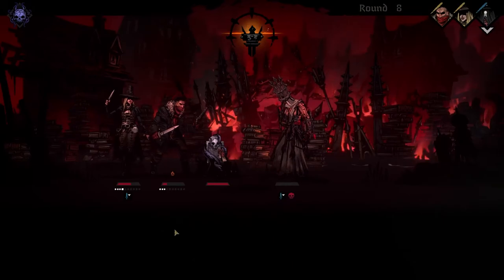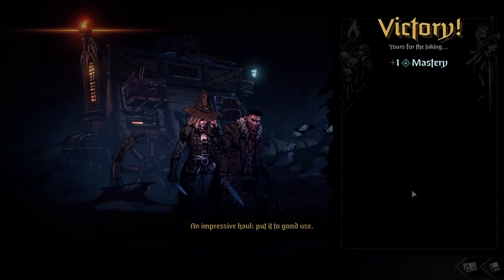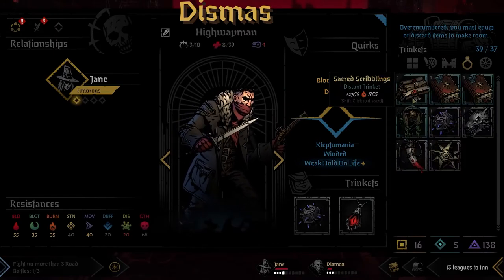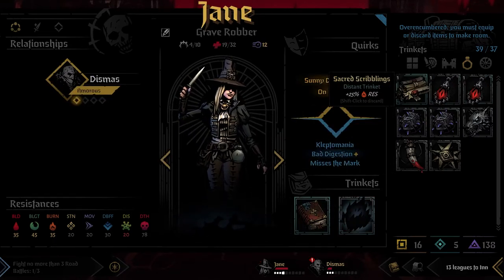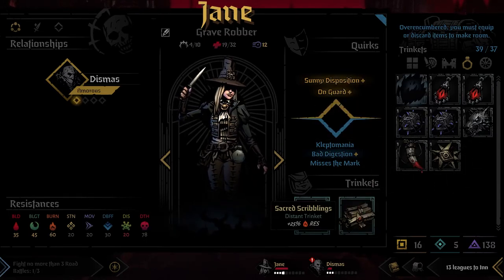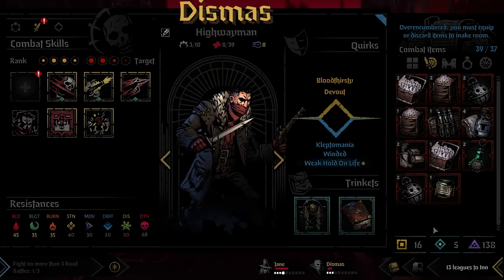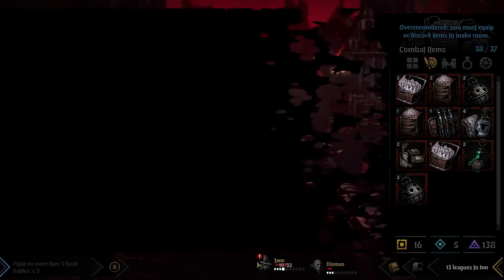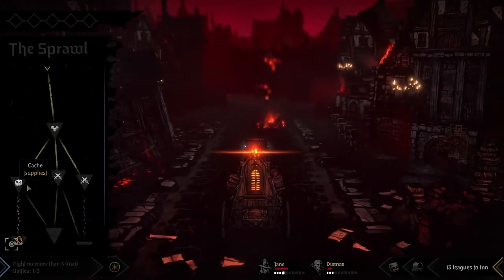Jane can hold her own, but Dismas — an impressive haul, put it to good use. This is going to be in a bit of a tough position. First of all I want to check out my trinkets. You can take the plus four speed and the combat start bonus, and you can take the plus four speed as well. And then Dismas, you can take the plus 25 fire resistance. Oh my god, this is going to be tough. A road battle coming up, as well as a cache and then a guardian. It does not look all that likely that we will be making it out of this alive. I'd be doubtful we make it to the next inn — especially at such low light levels.